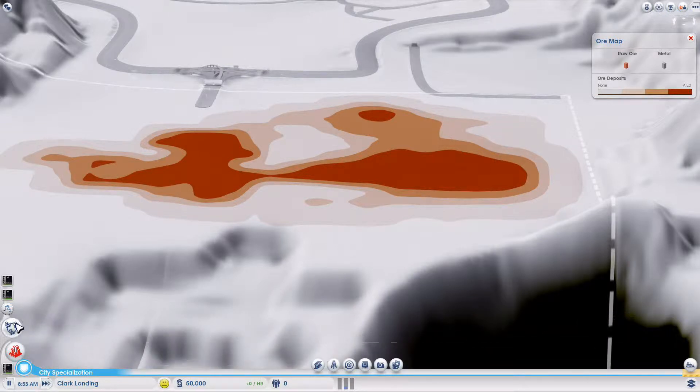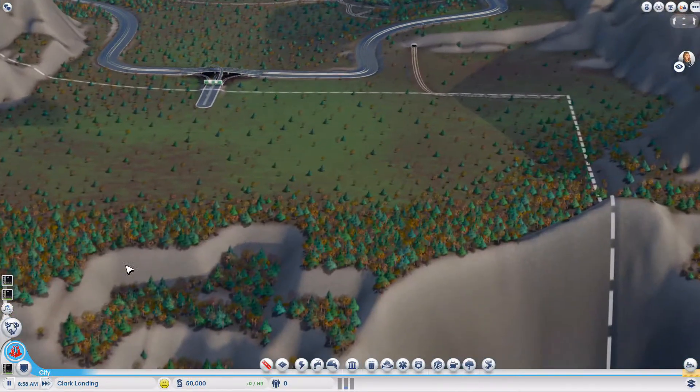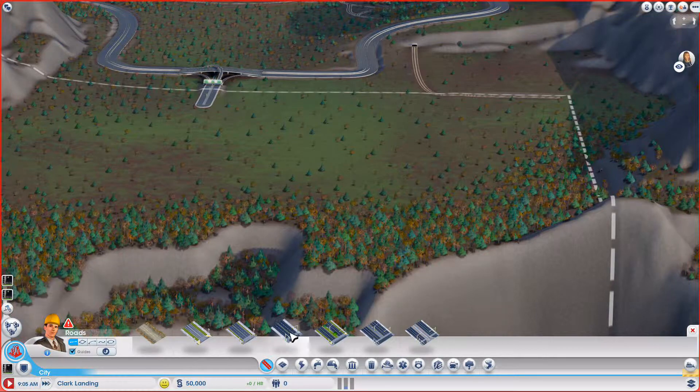Which way is the wind going? But first we gotta draw a road. Is this city even smaller than the last one? I think the useful area is smaller. So we're just gonna draw this to here.